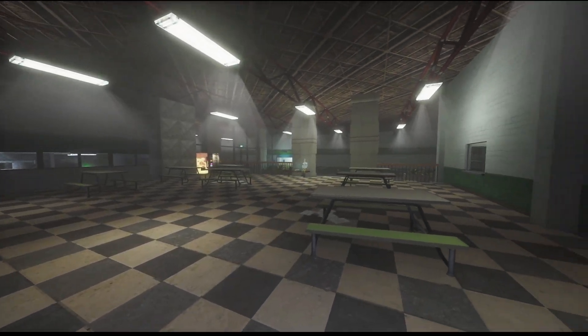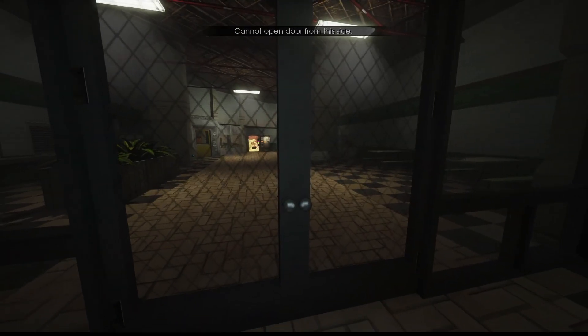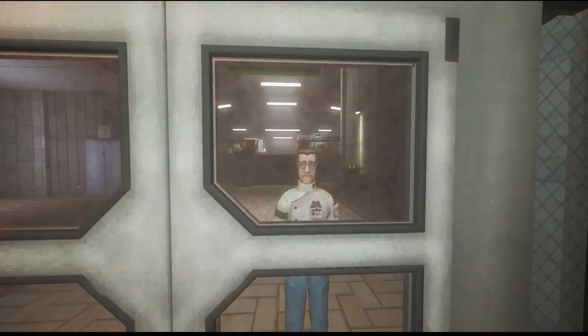Getting off of the elevator, you meet Dr. Tull, who tells you to help out Jaeger who had been locked out of the cafeteria. You need to crawl through the vents to get to the other side because the doors are locked. When you make it to the other side of the cafeteria, Jaeger tells you that a pest broke the power system and you need to fix it.